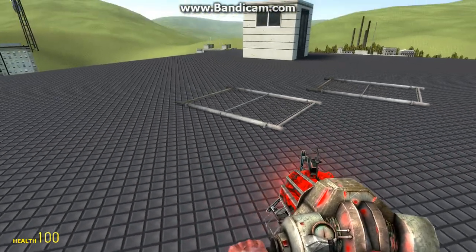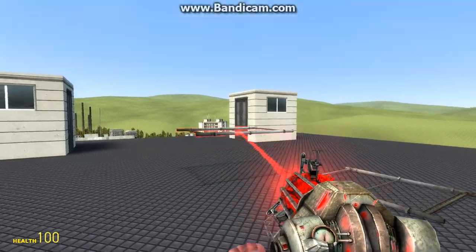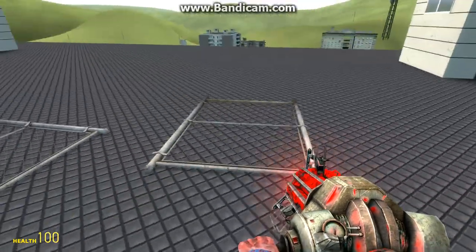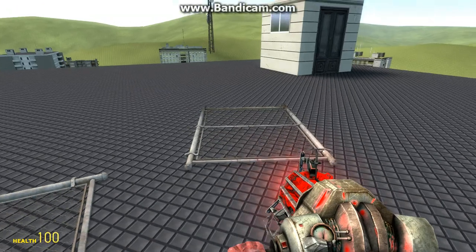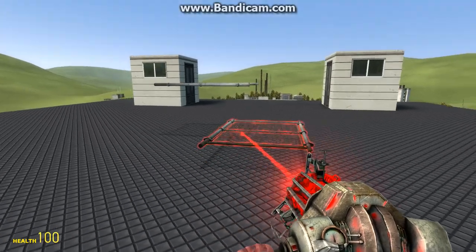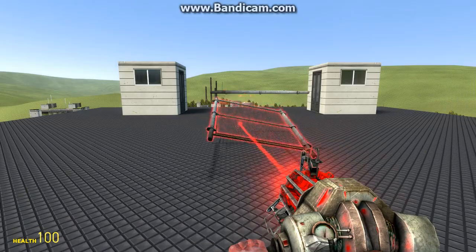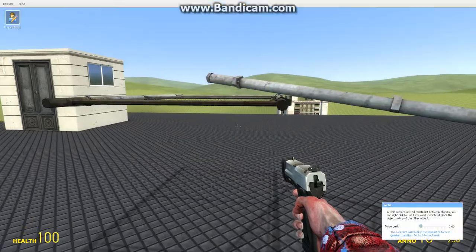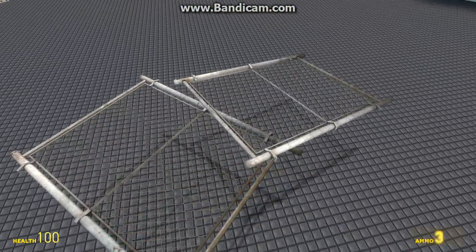Here are two basic fences, and say you want to weld them together but you just can't because you don't know how — like, you're a beginner and you really want to put them together, like a base or a doorway. So what you want to do is freeze it by right-clicking on your mouse. It doesn't have to be frozen, but I prefer frozen so it can't move.